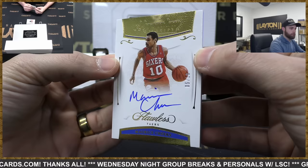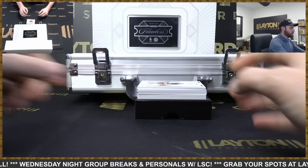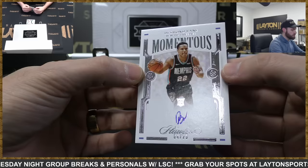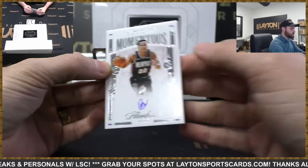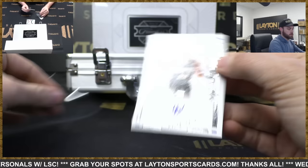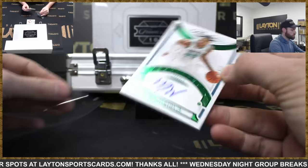Mo Cheeks, Sixers auto, 5 of 10. Oh — Grizzlies Momentous rookie auto Desmond Bane, 4 of 25! Nice hit for the Grizzlies there.